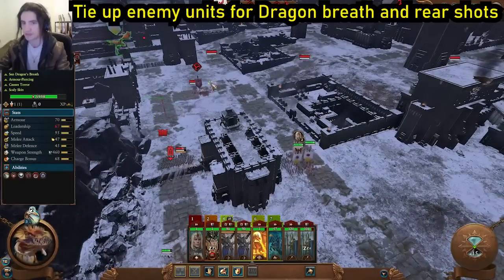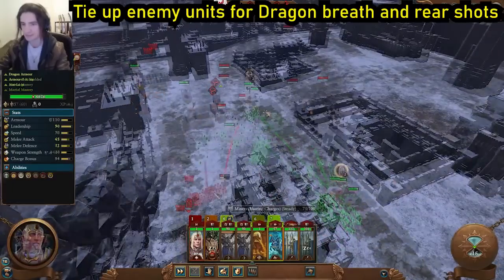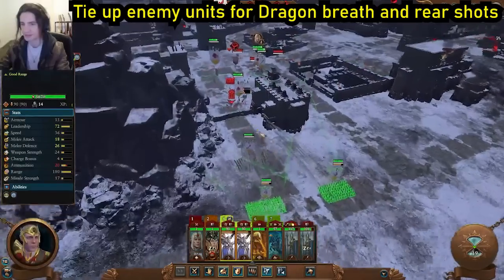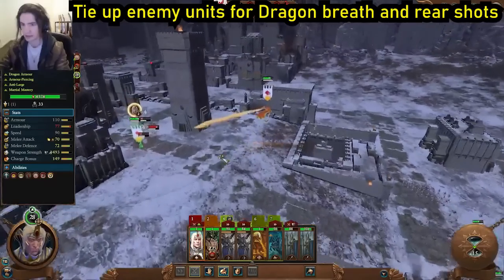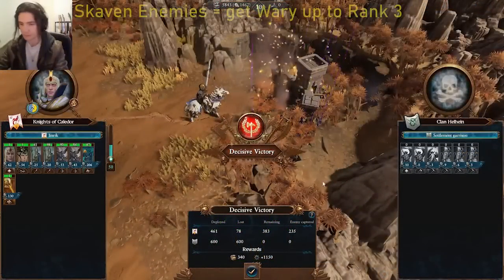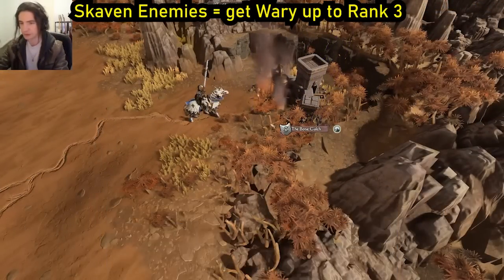Make sure that dragon always keeps moving. If you need to, hold shift and just draw objects. Let's charge these guys with our cavalry — now their backs are facing our archers, which is exactly what we wanted. Pin them in place with Imrik, and then get the dragon breath. We will occupy it.